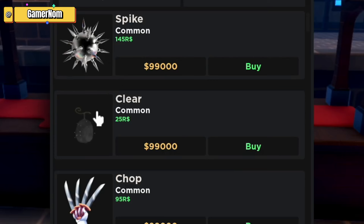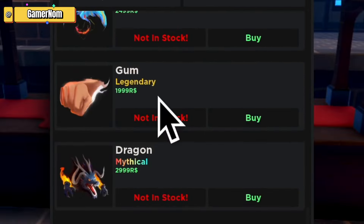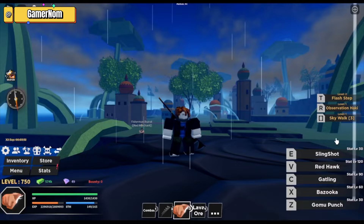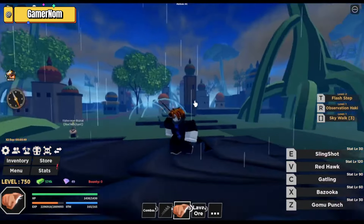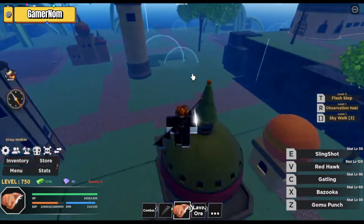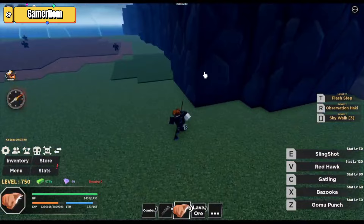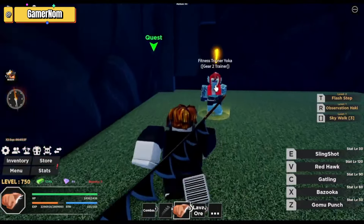While tier lists furnish valuable reference points, interpreting them through a lens of personal experience and experimentation remains paramount. Success hinges not solely on adhering to predetermined rankings, but rather on cultivating adaptability and honing skills tailored to individual fruit mechanics. Ultimately, in the ever-evolving realm of Haze Piece, the journey towards dominance unfolds as a nuanced exploration, where the fusion of strategic discernment and personal flair intertwine to redefine the boundaries of triumph.